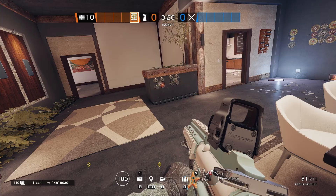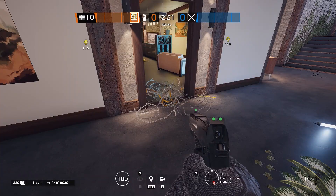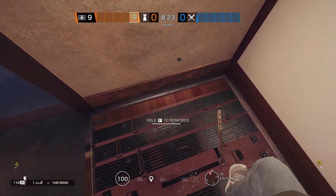Jaeger's setup phase is simple. Place your ADS's here and here. I recommend barbed wire — place it here and here. Your only reinforcement is bar hatch.